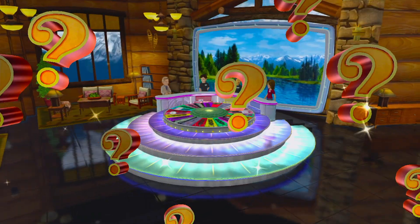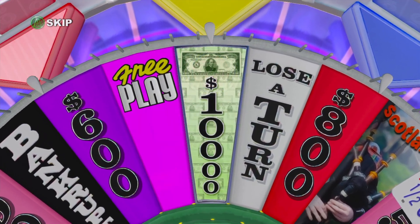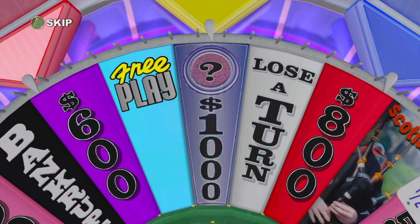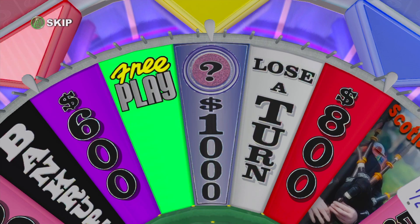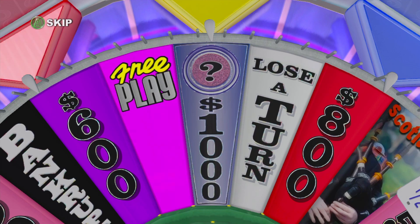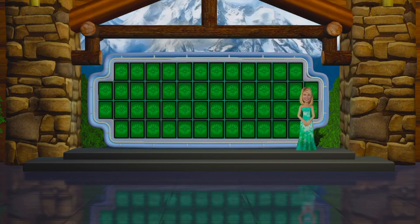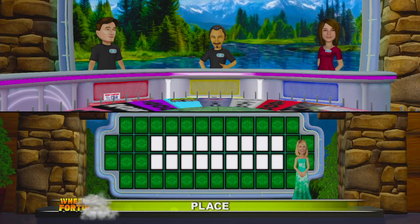Welcome to the Mystery Round. There are two mystery wedges on the board. One is hiding a fabulous prize and the other is hiding a bankrupt. When you land on a mystery wedge and guess a letter in the puzzle, you can either turn it over and reveal its mystery, or you can take a thousand dollars for each instance of the letter. Are you willing to take the chance? Place is our category this round, and our first spinner will be Player 2.